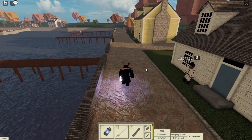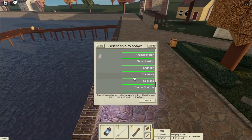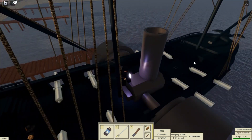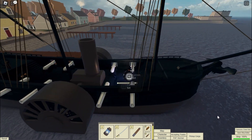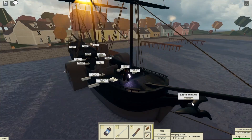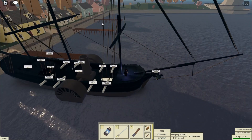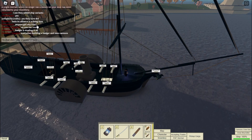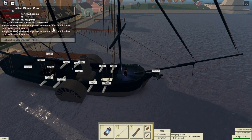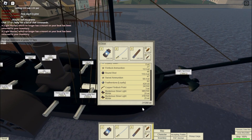Let's go check out the Phoenix and look at its new base model right here. As you can see, there's no more mortar mount here. And if you previously had a mortar on your Phoenix, it will display a message saying that this item has been returned to your inventory, just like it has right here.